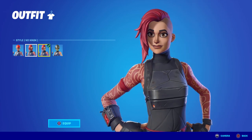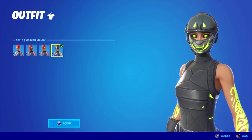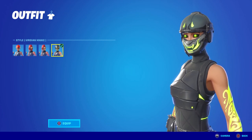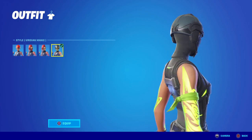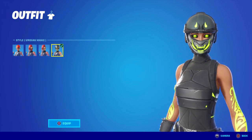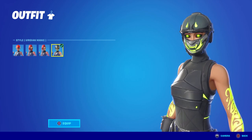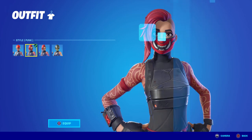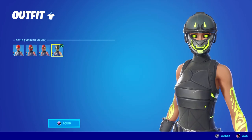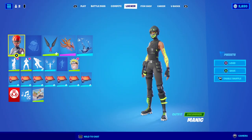Similar to how the pug style was unlocked for people, you will now have this version as well once you sign into your game, as long as you own Manic. If you don't own Manic, you'll have to wait for her to come back to the item shop. The style is also available for her pickaxes if you own them — I personally don't own the pickaxes, which is why I'm not showcasing them. It's really cool; I still prefer the punk version, but let me know what you think.